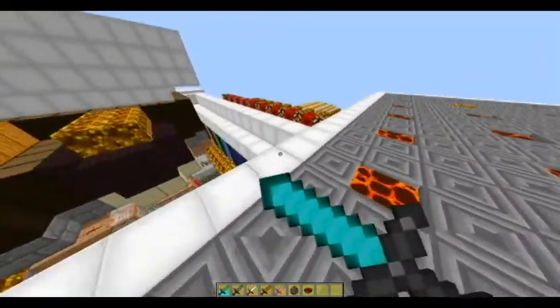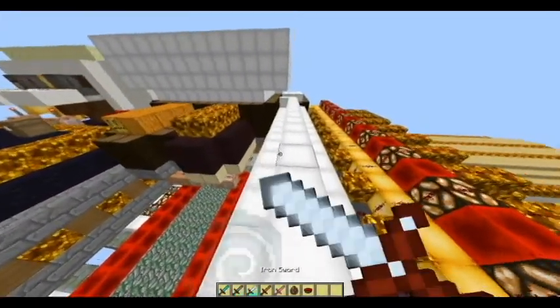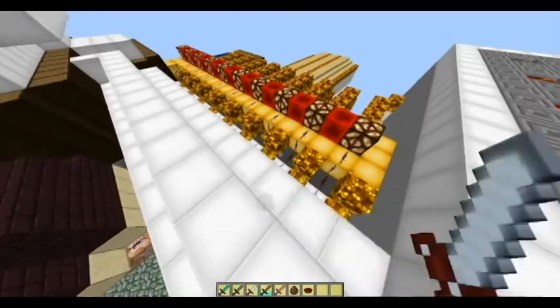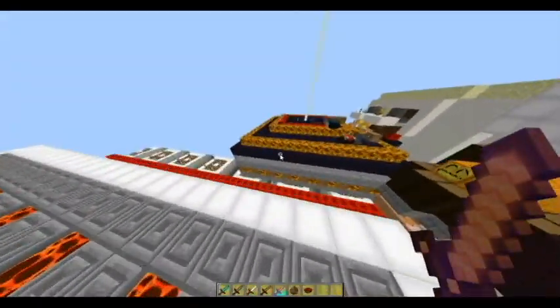So here we got the Diamond Sword, Stone Sword, the Iron Sword, the Wooden Sword, and then the Enchanted Glint.